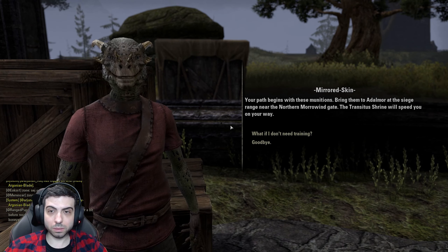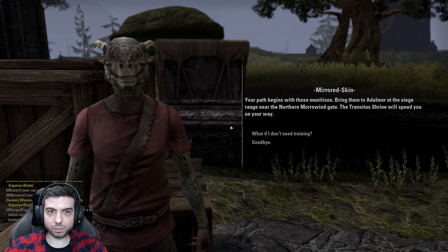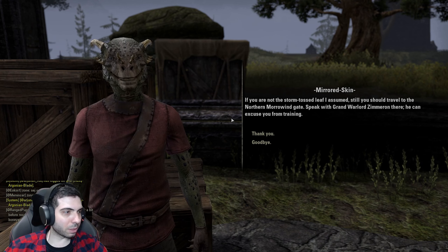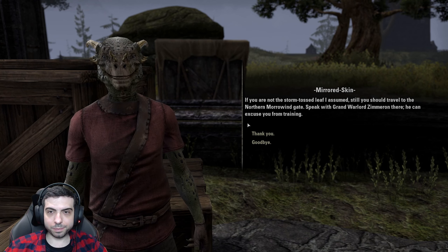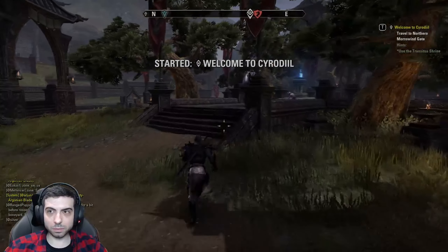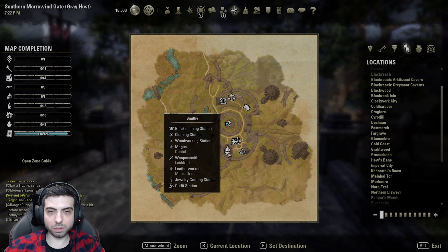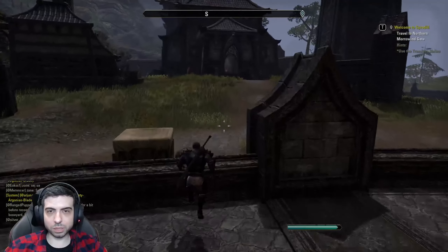Your path begins — I need training? What? — to Adalmoor at the siege range near the northern Morrowind gate. The transit is trying to speed you on your way. If you are not the storm-tossed leaf, I guess we do need some training, right? Interesting — I do have the benches here as well.